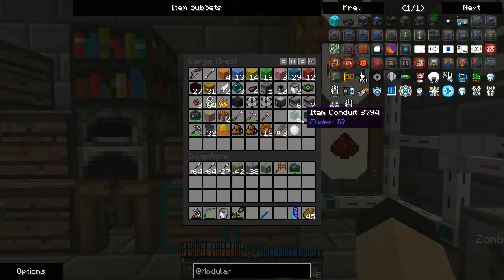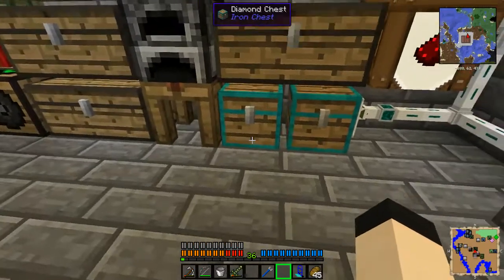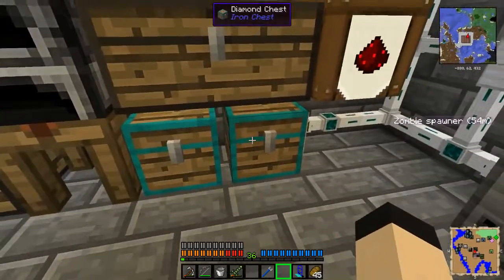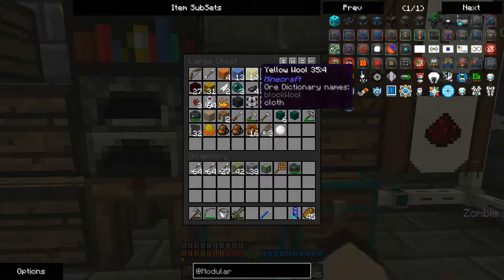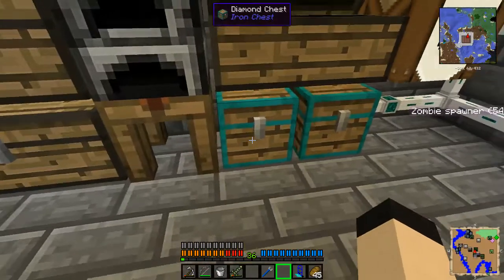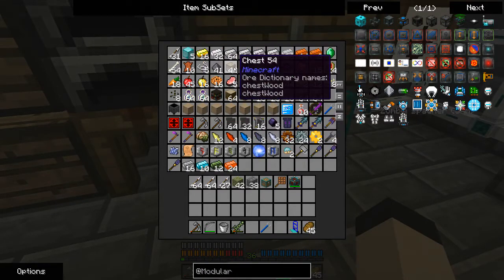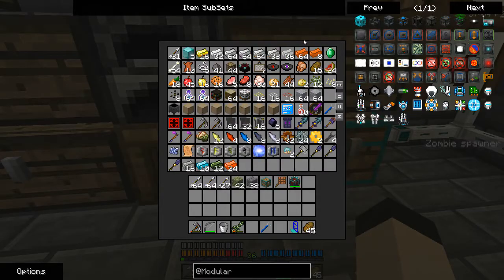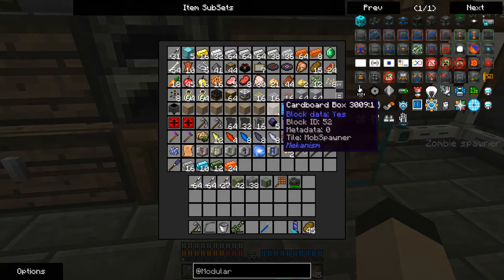And I used the empowered item conduit and the transceivers to run around. I switched these two — you'll notice they're not connected anymore, for good reason. This guy's pretty much full. I ran around using the transceivers and their item thing to put everything in here. I ended up with — it was technically 45 chests; I used one of them to make that barrel. Diamond blocks, tons of other things.